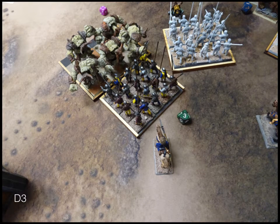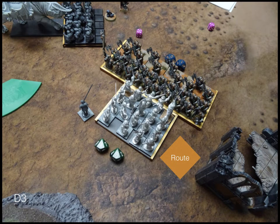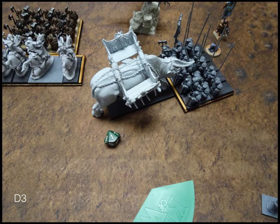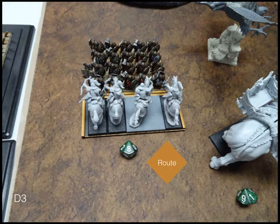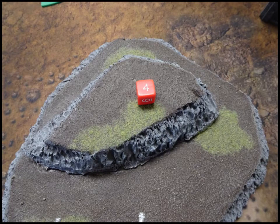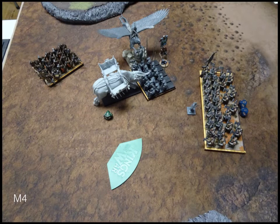In combat, the Earth Elementals do 23 damage — rolling poorly. The Shield Breakers beat the Berserkers handily, hitting on threes and wounding on twos with their plus-one-to-hit item and 25 attacks. They reform. The Bull Workers manage only one point of damage on the Beast of War. The Iron Guard handily route their opponent and reform.